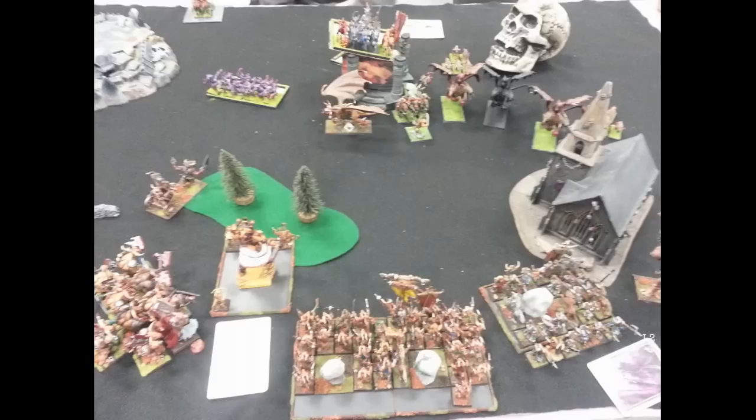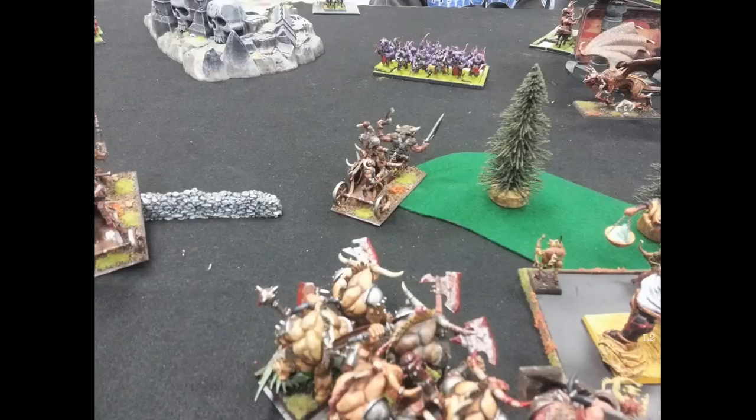Legions of Chaos Turn 2 — the Bestigors still can't go in the building because of that spell. My Doombull fails the stupidity test with the trolls and they stumble forward. My chariot on the left charged something and the dogs fled — I failed the charge. That's fine. The problem is the chariot near the Forsaken makes for too easy a charge for them, and because I stumbled forward with the troll unit I can't exactly counter-charge on my turn, so if he charges I'll just have to flee.